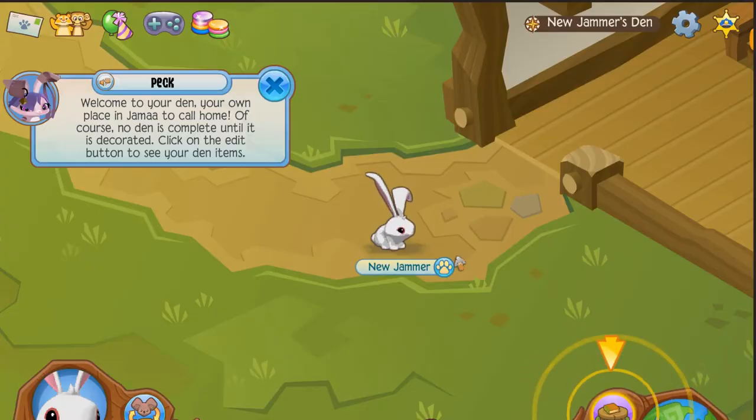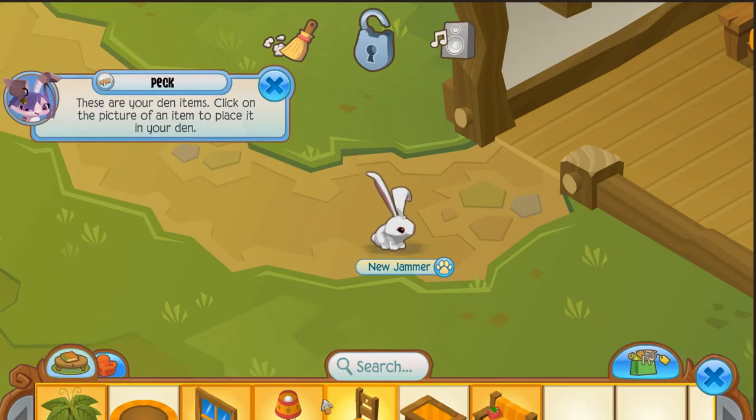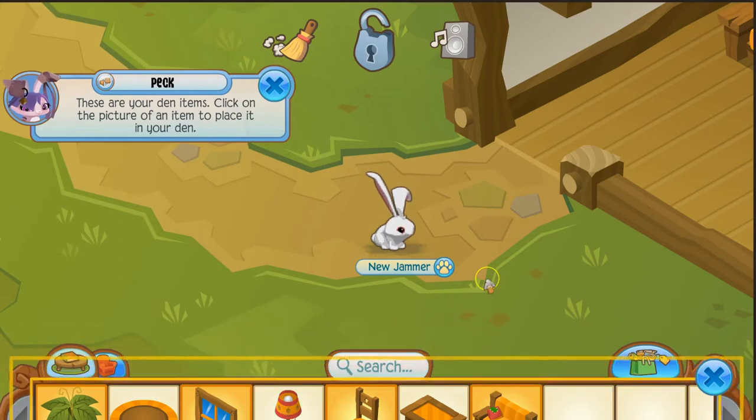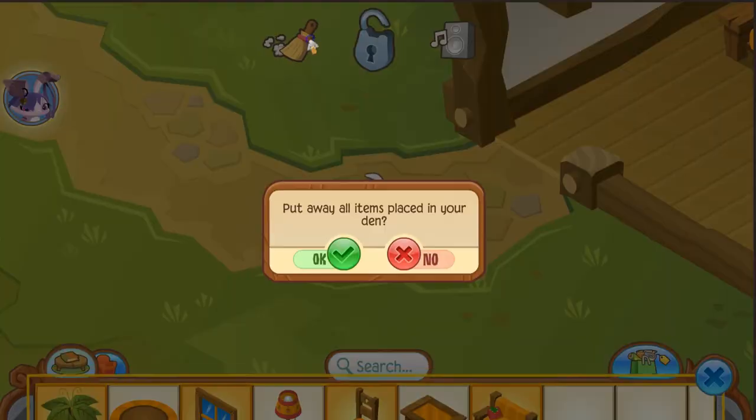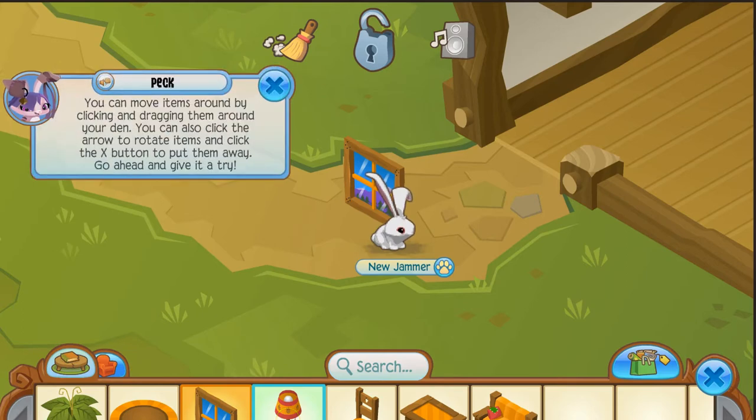It's called Jamaa. Click on the edit button to see your den items. We got a picture of an item you want to place in your den — she likes the lamp. Just click the boom button right there and you're done. When something is yellow, that means it's already being placed in your den.